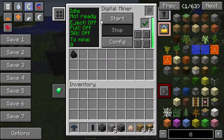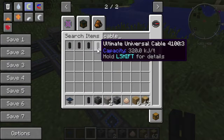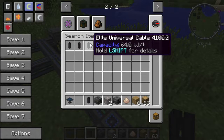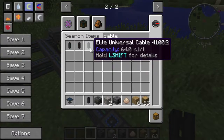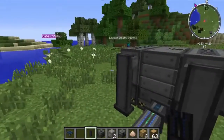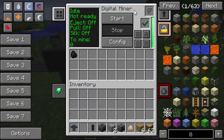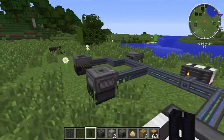Then you can hit back. You'll need to connect things using one of these universal cable types. I went with the elite universal cable since I didn't know how much I'd be expanding this. Once you're ready, you can also enable silk touch and just hit start and go about your business.